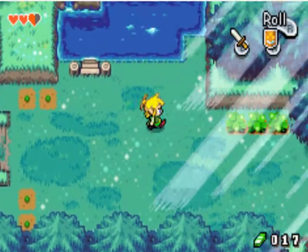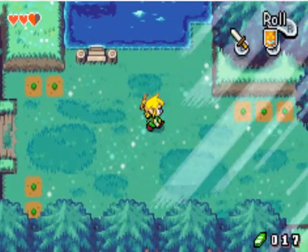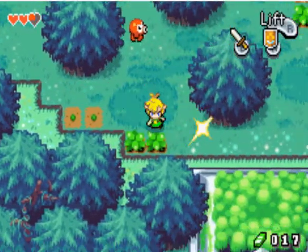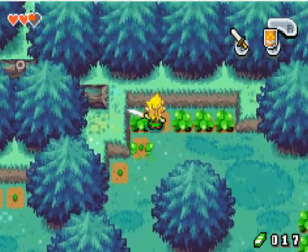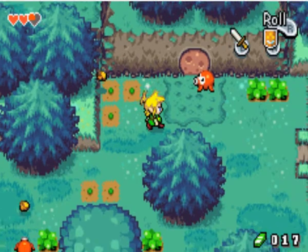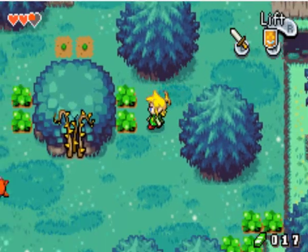I somehow ran into an Octorock - that is embarrassing. So yeah, it looks like we get the ability to swim later on, but as you can see it doesn't hurt you, you just can't go in it. And that almost looks like grass you can walk on, but it's not. Remind me to raise my shield next time. The buttons are a little out of whack - it might change so A is to use my sword and B is to use my shield, but as of right now it's not a big deal. I just gotta play with my fingers in the right position.